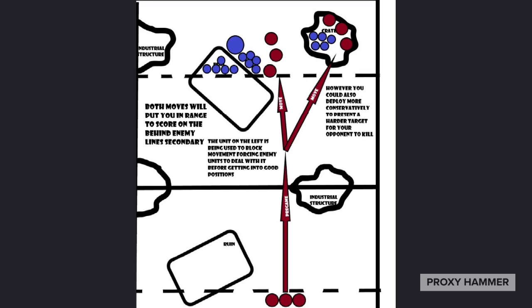If your opponent is running a smaller elite army — which most armies are — they're not going to be able to screen enough board space to stop you simply moving in. You're not deep striking, so there's no 9-inch bubble to worry about; you just move normally. With a unit of three, staying more than one inch from enemy units is fairly easy, so scoring behind enemy lines while causing major disruption is very achievable.